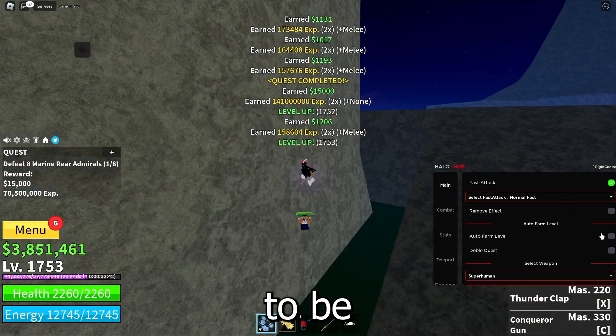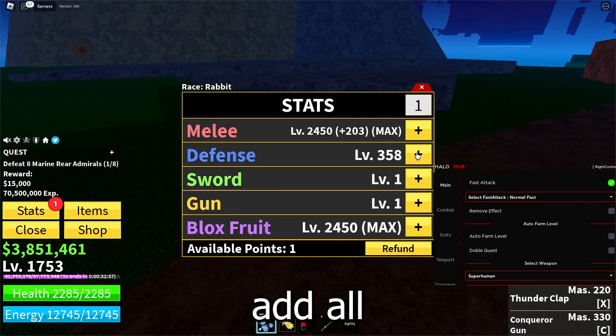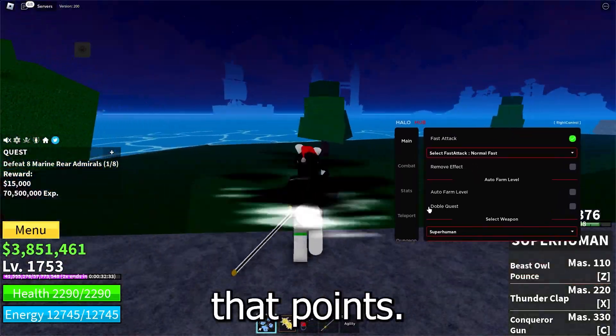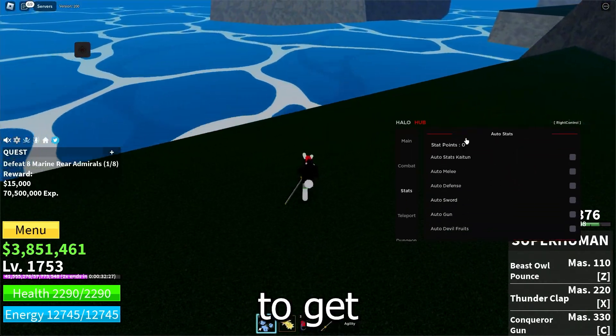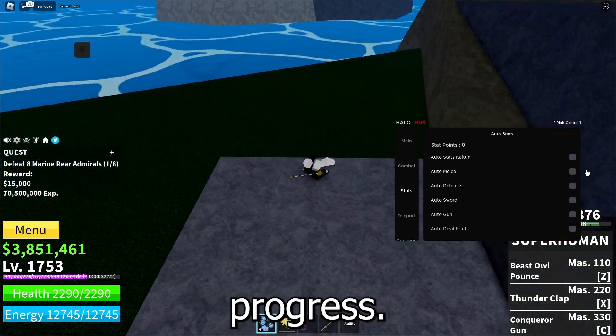As you can see, I leveled up. This is how all the leveling works. I can just add all my points into whichever stat I want. You also have a setting to add points automatically, so if you're auto farming for a long time, go over to the settings tab and if you want points to go into melee, just click it and all the points will go into melee as you progress.